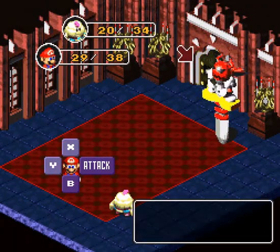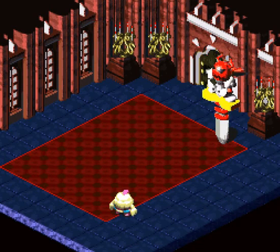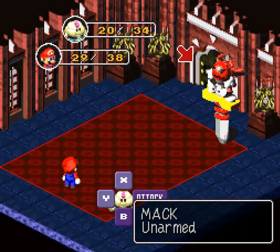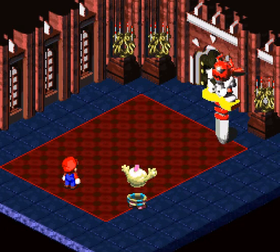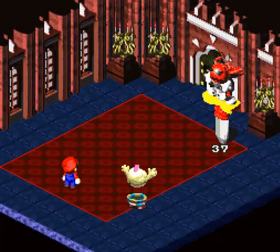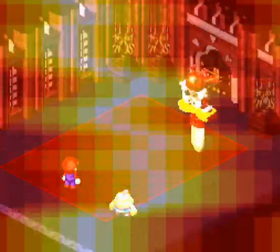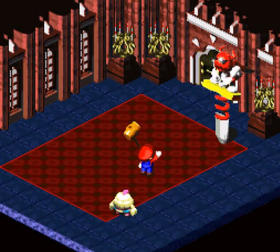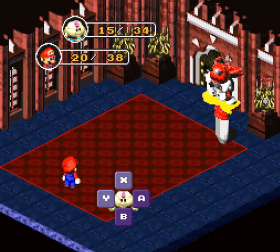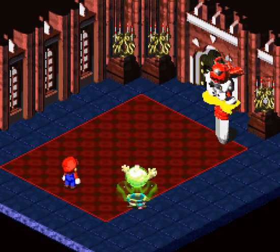Looks like he uses fire abilities himself, so it's a good thing we're not using fire against him. Let's actually jump on his head, since they keep saying I can't bounce — let's show him otherwise. A couple flame walls — that won't do too much. Mario's taking quite a bit of damage from that, since he doesn't have as much magic defense as Mallow, but not so much that we have to be worried.